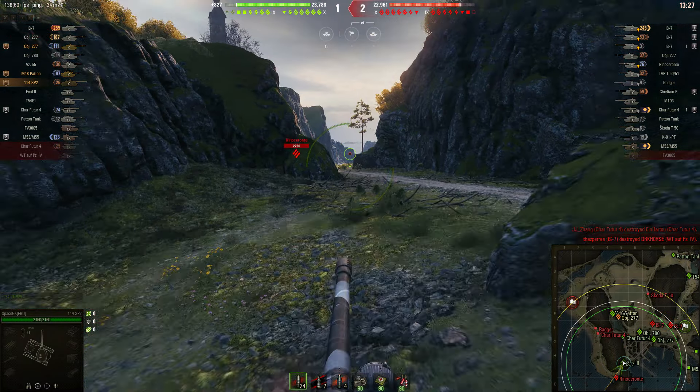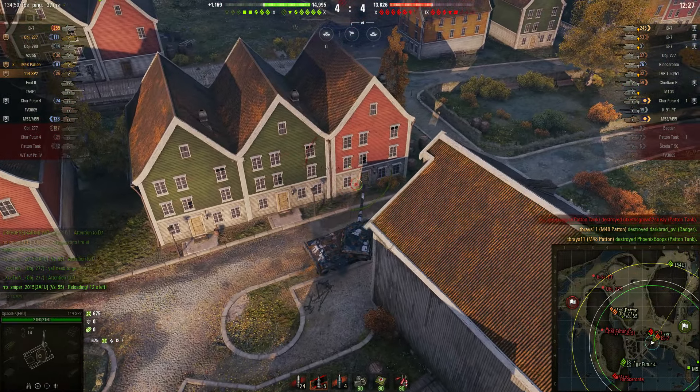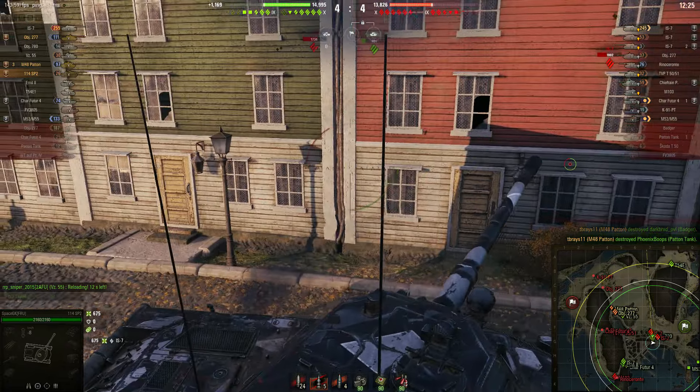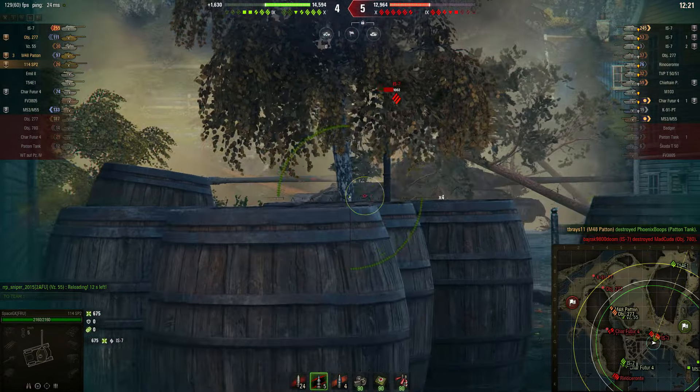Now it's a good old 3v3 — the 780, the Char Future 4, and myself versus these three IS-7s. I'm going to see if I can pick away at the lower hit point one as much as possible. That doesn't help when you miss a shot completely. Even though I'm going to be trying to aim for the lower hit point vehicles, they're not necessarily going to give me the opportunity, and I'm not going to sit around while I've got a shell ready to fire when I don't have the opportunity. As soon as I fired, that other IS-7 — maybe he was planning it that way — the one on 11 hit points there decided to pop back out. I wanted to use the shot on him, but didn't really have the opportunity. I want to hit the one on 11 hit points, but I can't because he's backing around the corner.